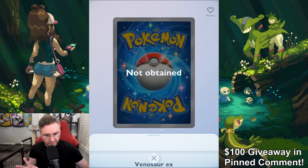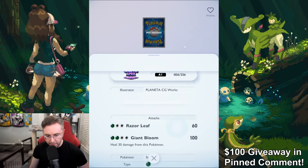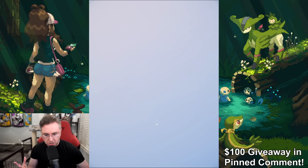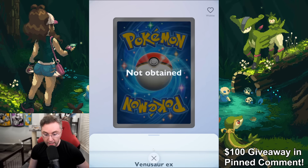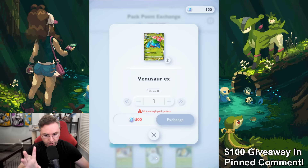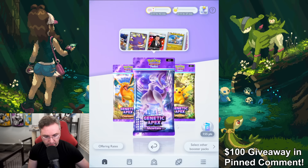Otherwise, every 500 packs — which is either 250 days if you're completely free-to-play, or about $500 — is when I could get this Venusaur. And I think it's kind of scummy: when you try to look at the card, it shows 'not obtainable.' You can't look at it unless you own the card or if you're looking at someone else's published collection. So we're going to get to that, and also to the ranked matchmaking situation.